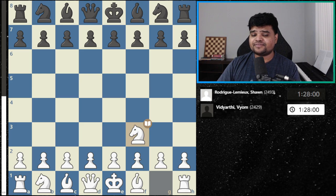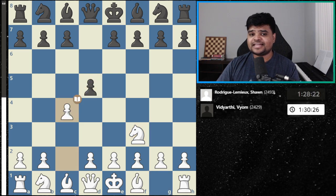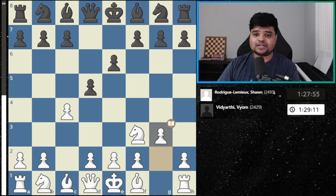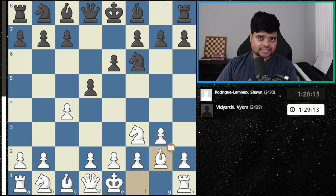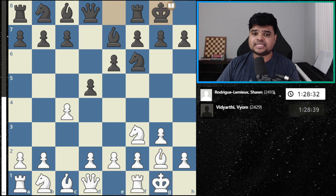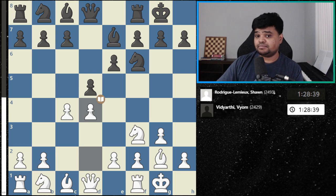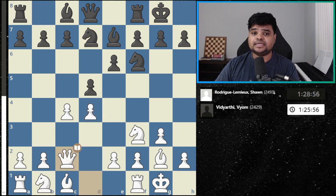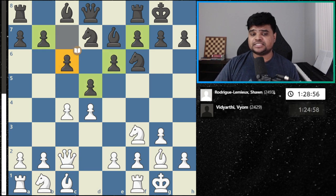White played knight f3 first, the Réti opening, and black played e6, playing in a Queen's Gambit Declined fashion — pretty solid. White asks for a Catalan setup and black just simply develops. After d4, it's transposed into a Catalan, which Magnus has been using a lot recently. Black plays the pretty solid triangle system against this Catalan setup, but the only problem is the bishop on c8 is pretty passive.